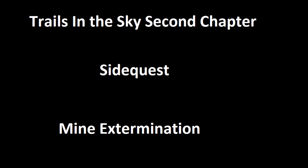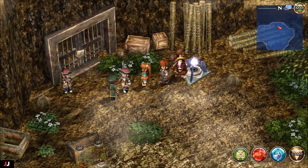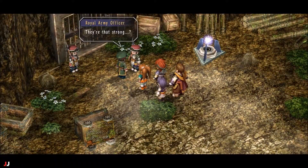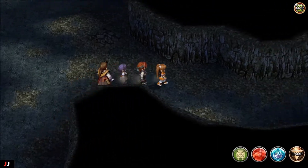Welcome to my Trails in the Sky Second Chapter side quest guide — mine extermination. Go up to the abandoned mine and talk to the guard. This side quest is hidden, so once you talk to him when you first enter, you want to go to the right.